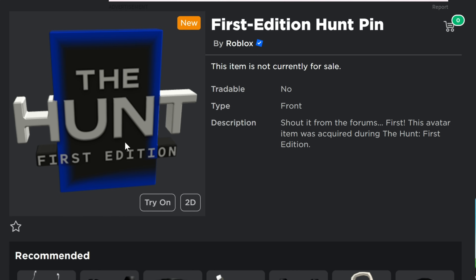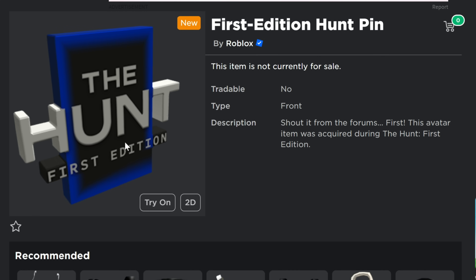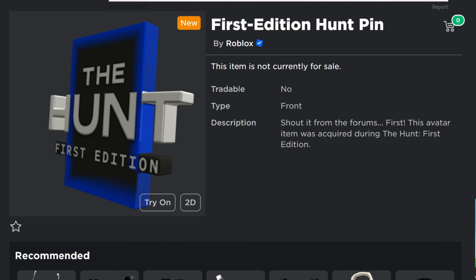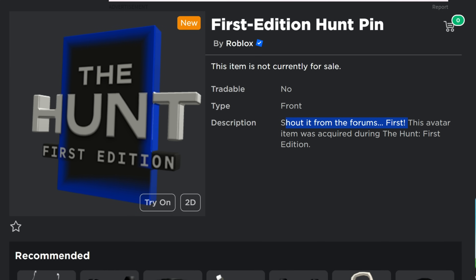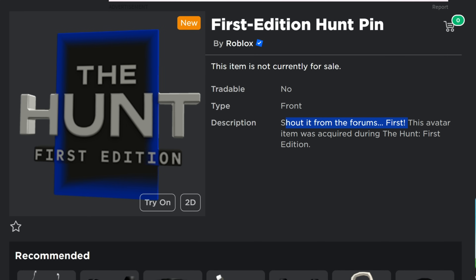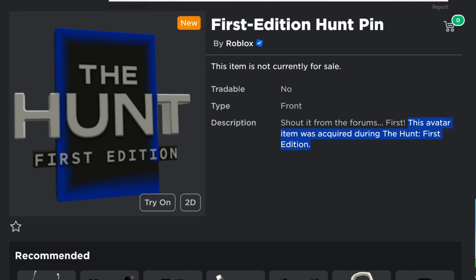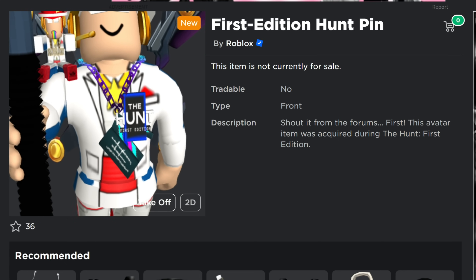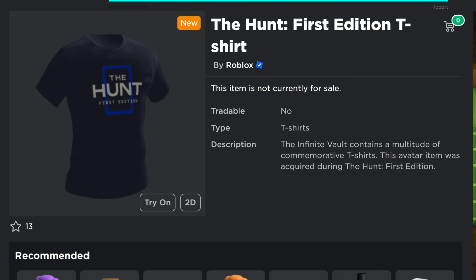There are also a couple of easier items. The First Edition Hunt Pin is a little pin you can wear to commemorate the event. I'm guessing it won't be very difficult to obtain. It just says 'The Hunt First Edition' — a nice little collectible to show everyone you were here in Roblox during the first edition of The Hunt. There's also a t-shirt you can get — the infinite vault contains a multitude of commemorative t-shirts. You'll probably be able to purchase it or get it for free the first time you go into the vault. It's a free t-shirt, and we like free.